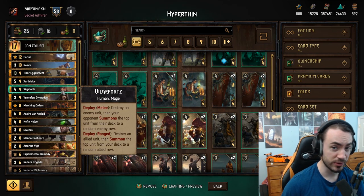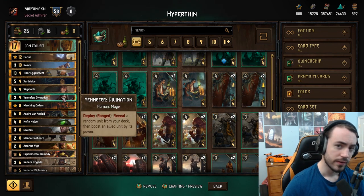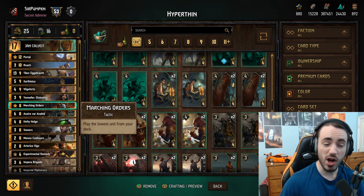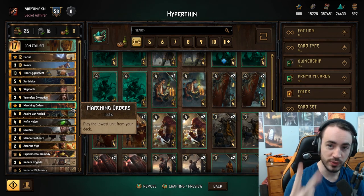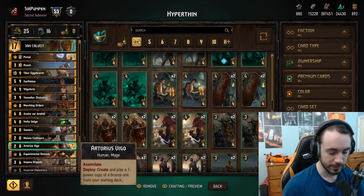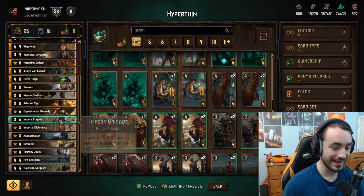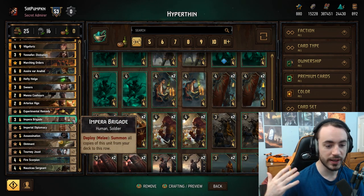Vilgefortz — you can play this offensively sometimes, but typically you want to play this as your final last card in round three: kill your smallest unit, then pull out Tibor. Yennefer — very good with Tibor as discussed. Marching Orders is a great card for thinning consistency. It hits two key cards: Meno, which thins more cards, and more importantly Vigo. Vigo creates and plays a one-power copy bronze unit from your starting deck. We only play three bronze units — Nauzica Sergeant, Fire Scorpion, and Impera Brigade. You always want to pull Brigade.